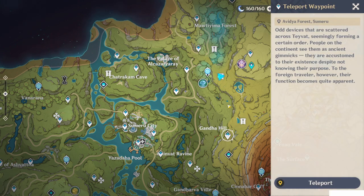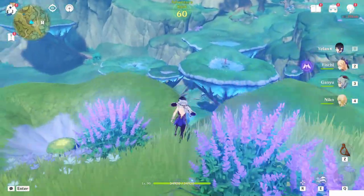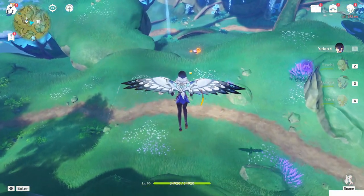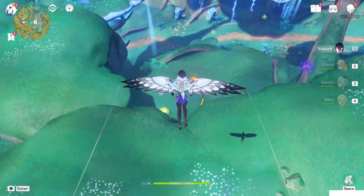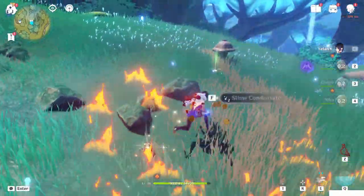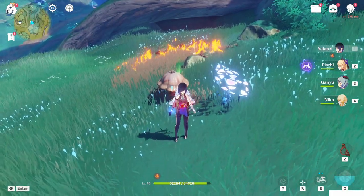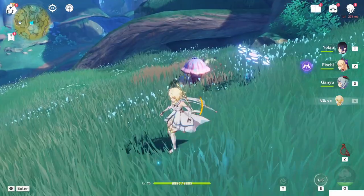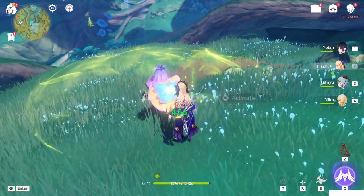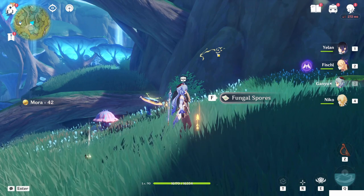Let's start with the one in Avidya Forest first. Just teleport to this waypoint and fly down. You'll see pyro slimes near a mushroom — remember to have an electro character in your squad because we need this new mechanic in Sumeru. Kill them, then get close to the mushroom and you'll see a phantasmal mushroom. Use a dendro character to revive it, then use electro, and a flower will appear. Activate it, kill the enemies that spawn, and this symbol will light up — meaning we're done here.